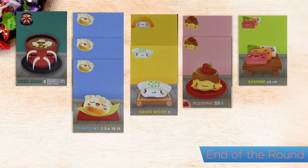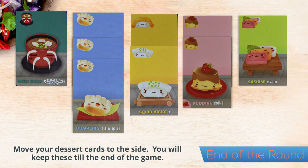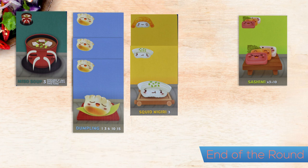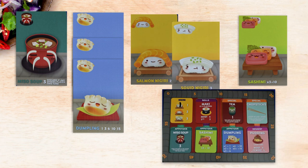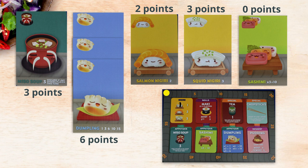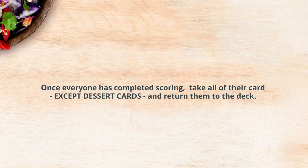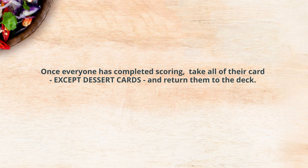Once all of the cards have been played, this ends the round. First, take your dessert cards and place them to your side. You will keep these till the end of the game as they only score at the end of the game. Next, you'll need to go through your sets of cards to see how many points you have scored. Move your pawn along the scoring area for each set that you have scored on. Once all players have completed scoring, take all of their cards except the dessert cards and return them to the deck.